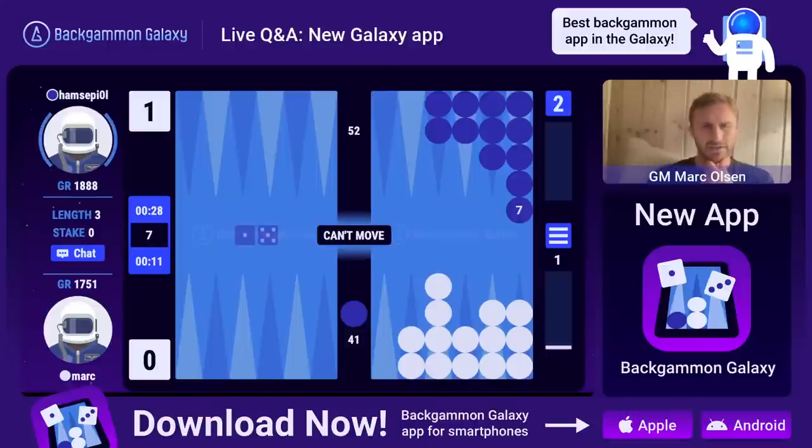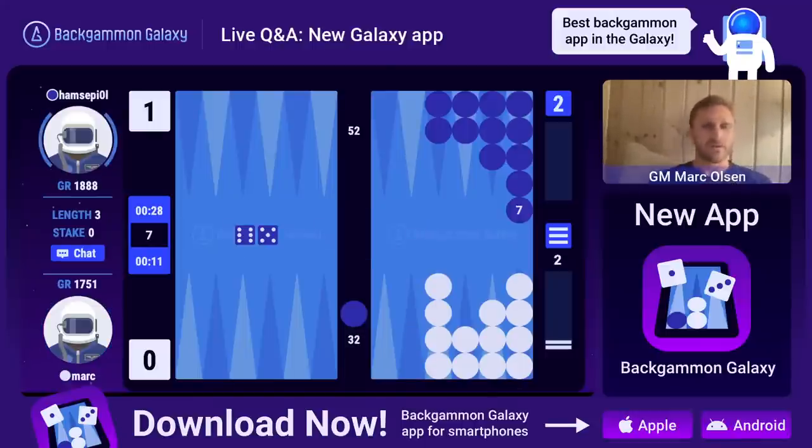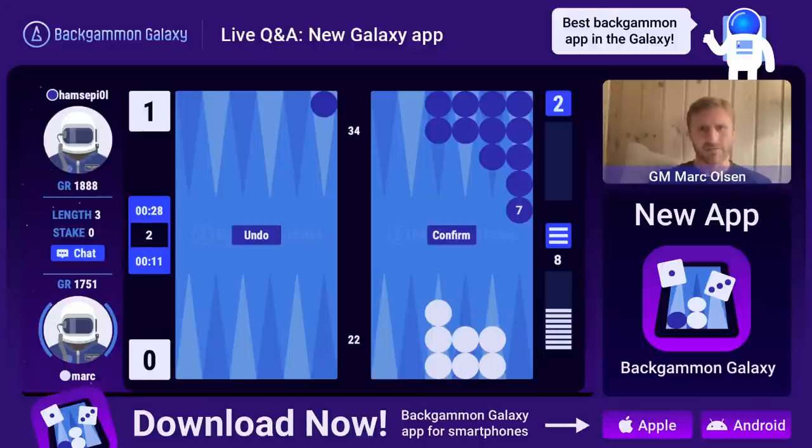I kind of like the old rating system but I also think the new system is better, especially for the mainstream. Our goal is to get one million downloads, so we have to have a rating system that doesn't confuse amateur users. By the way, look at this - I can just click on the tray and then it drags off two checkers.